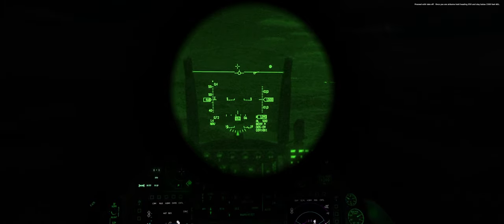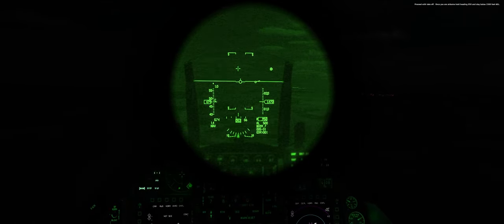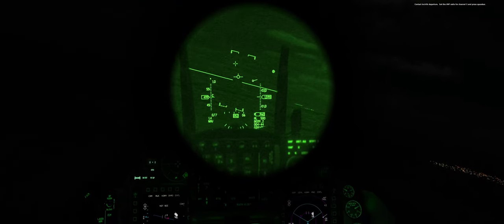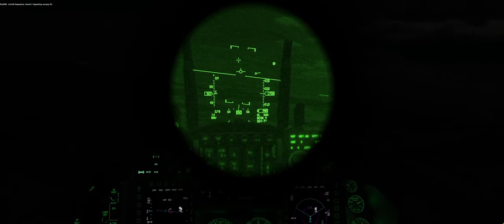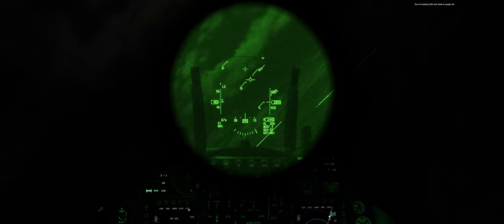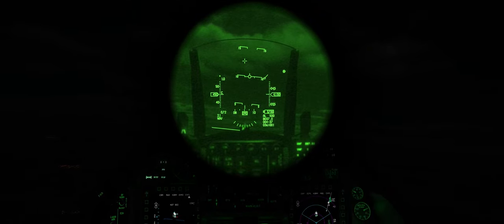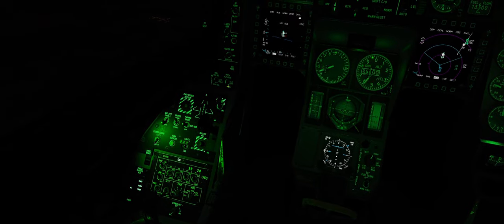We're about 1000 feet AGL. Departure frequency is preset 3 — COM 2, 3, enter. Spacebar: Insalik departure, Soar 2 departing runway 05. Soar 2, turn heading 090, climb to flight level 200. Roger, 090, climb to angels 20, Soar 2-1. Turn to 090, heading up to angels 20. Engage attitude hold and roll-attitude hold on the autopilot. Get on heading 090, climbing to angels 20.